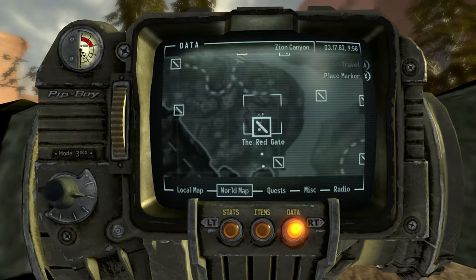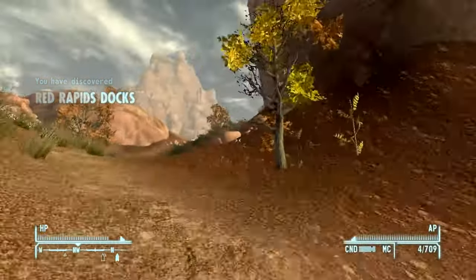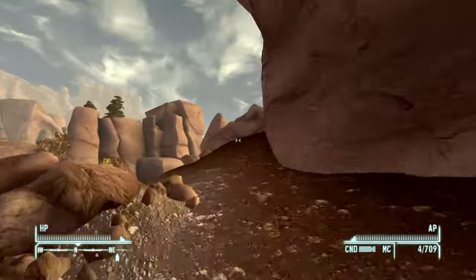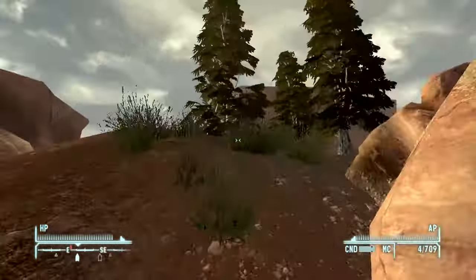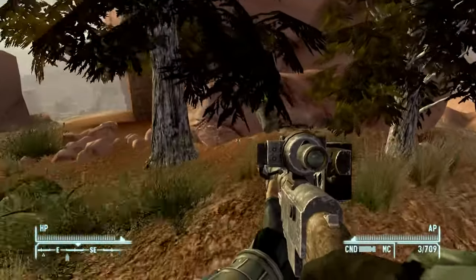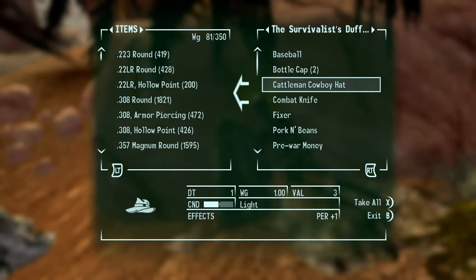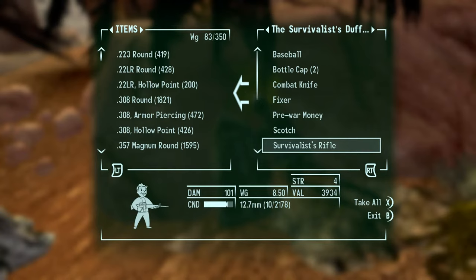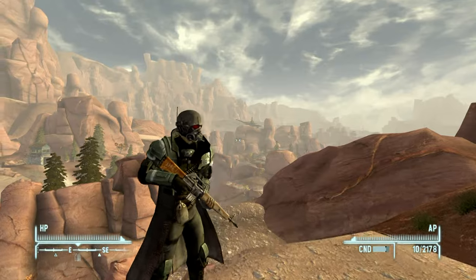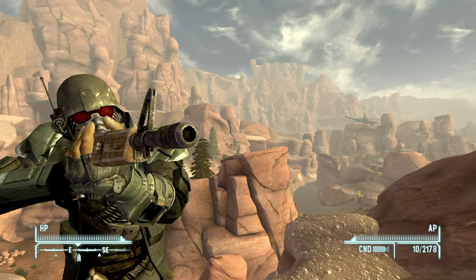Before we go and see Joshua, the absolute first thing we're going to be doing in this DLC is coming to the Red Gate, and we are grabbing the best weapon in this DLC. Not only that, this is the best rifle in the game, in my opinion, and my favorite — the Survivalist's Rifle. Watch out for big green geckos. This weapon also shoots a different ammo type, the 12.7 rounds, which is why it's more powerful. Just a beautiful, awesome rifle — definitely one to keep on you at all times through all playthroughs if you don't like energy weapons.